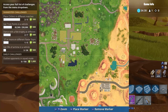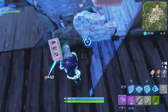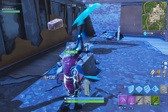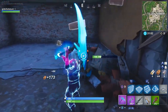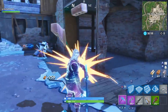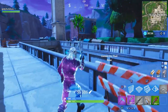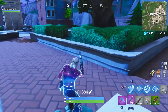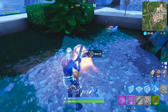For the next challenge, we have to open chests at Tilted Towers and Paradise Palms. This is a relatively simple challenge — just go anywhere on the map at those locations and open up some chests. There's no need to overcomplicate it.